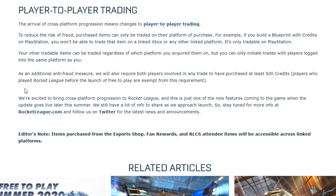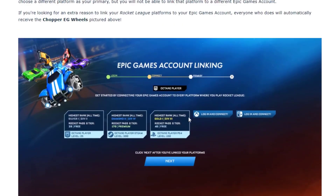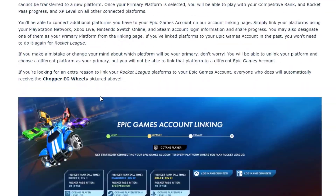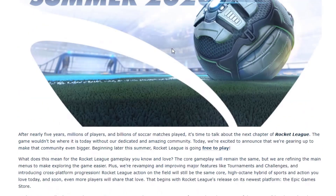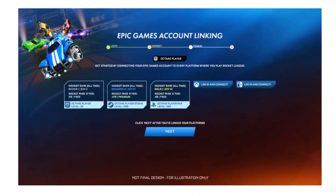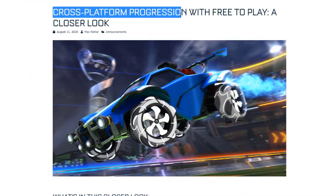And that's it guys! All you have to do is start the game, link your Epic Games Account with your Steam, PlayStation, Xbox, etc., just start playing, select your account as primary, and that's it. Thank you for watching — Rocket League is going free to play this summer 2020, and in this video you just learned how cross-platform progression in Rocket League works. Thank you guys for watching, stay tuned for more informative videos, bye!